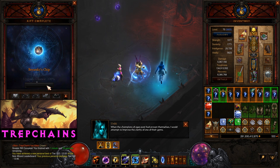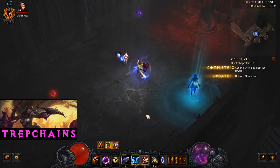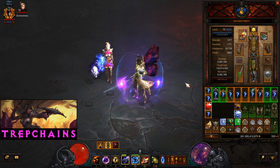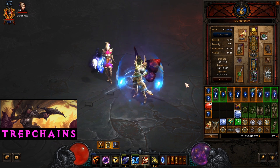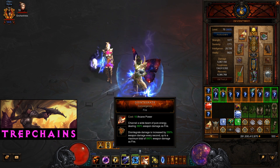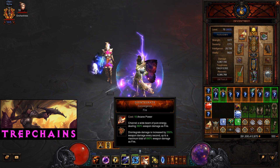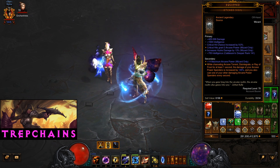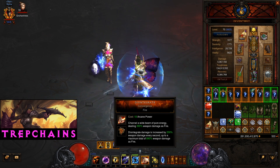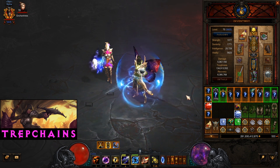Considering I'm not really a Wizard player, so my gameplay is a bit random, I think the Legacy of Dreams version of this build is performing okay — much better than the Typhon's Veil version. Keep in mind I'm running Disintegrate, which is basically not bugged. A lot of people running this higher are running Arcane Torrent, which is currently bugged and giving double buffs from Deathwish, Etched Sigil, and Mantle of Channeling. I'm running Disintegrate deliberately to avoid that — so this is what the build actually looks like without any bugs.